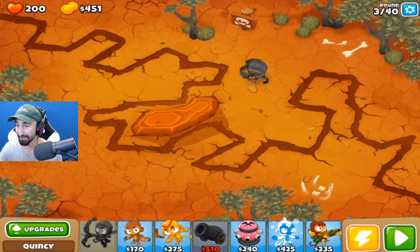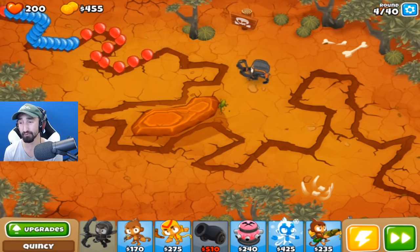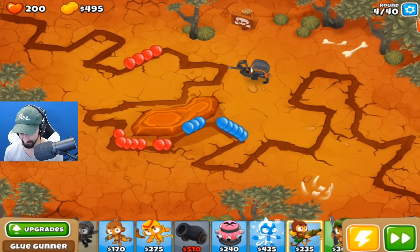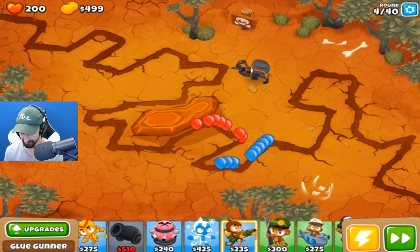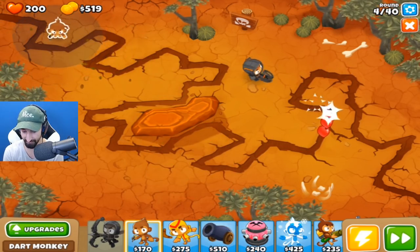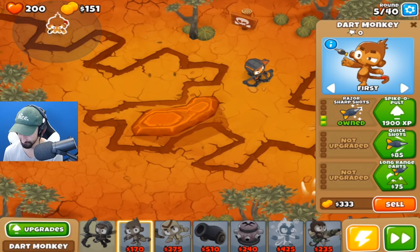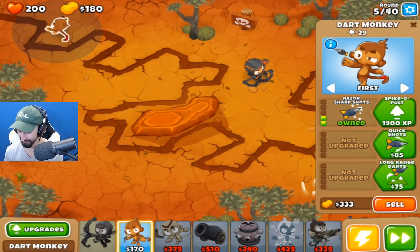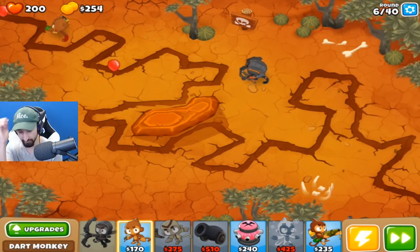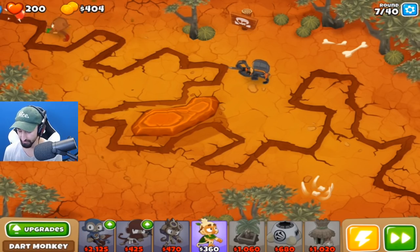I can move this webcam right there so I don't have to cover up the power-ups as they come in. A lot of these maps, it's hard to find good webcam placement, but this one just happens to work. Let's go ahead — I don't even know where I'd like to put this guy. There we go, he just took them all out instantly. We'll put a Dart Monkey right there to help them out. He's already in the zone! I want to get the Monkey Village down, because having him be able to see camo balloons is so key to success in this game.